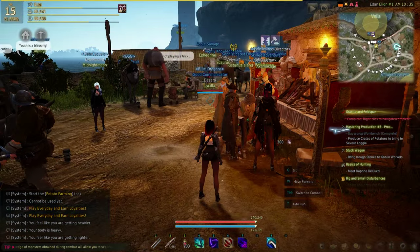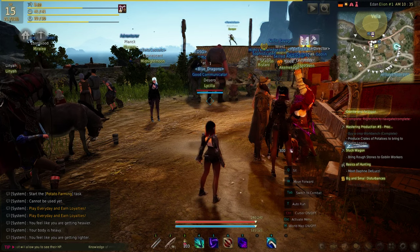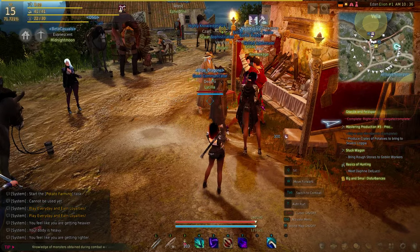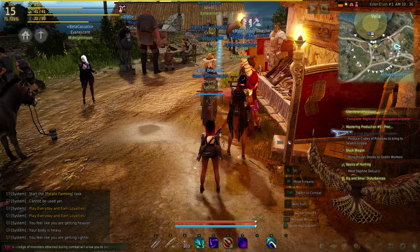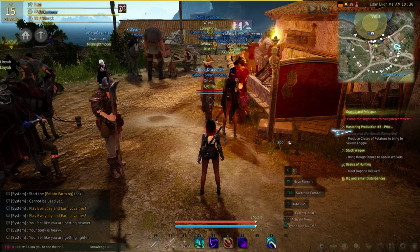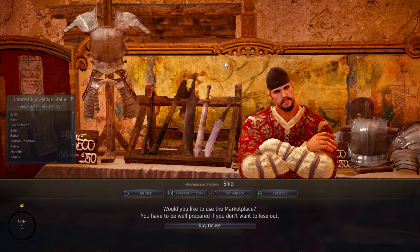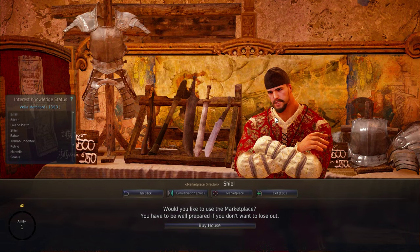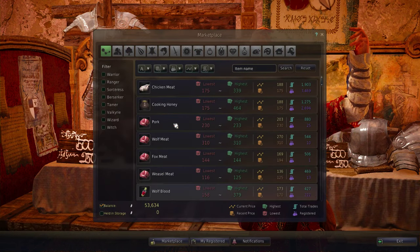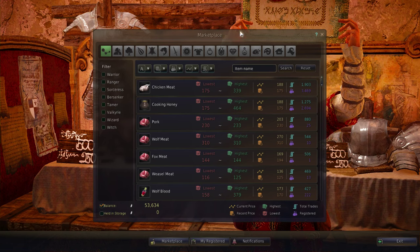First things first, to find the marketplace you'll have to go to a city like Velia or Heidel or whatever city you want to go to. If you look at the icon above this NPC's head, he's a marketplace director and he has a hammer and gavel — looks like a judge's hammer and gavel. On the mini-map he'll look like a bag of coins with some coins sitting next to it. Walk up to him, interact with him, and you should see the typical interaction screen with a marketplace button. Click that button and you'll be able to see the marketplace window.